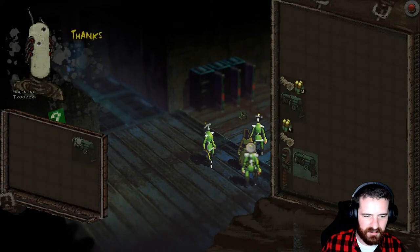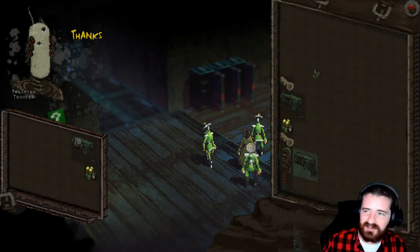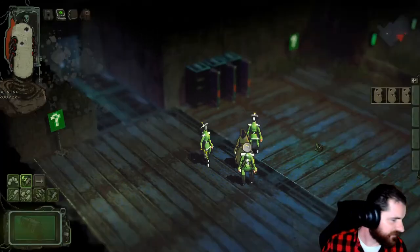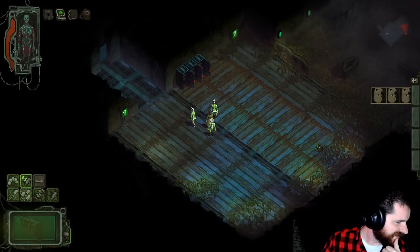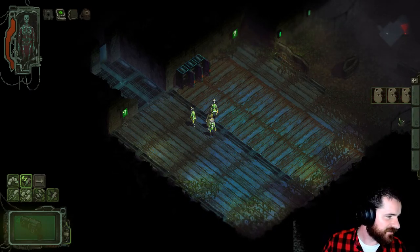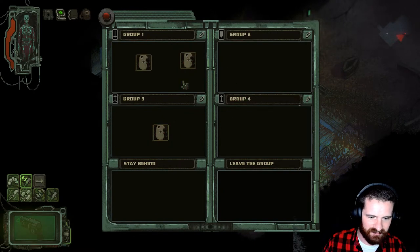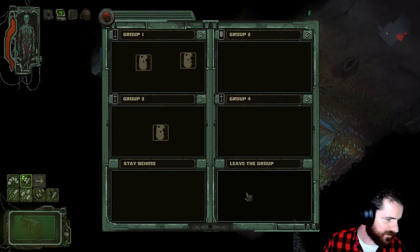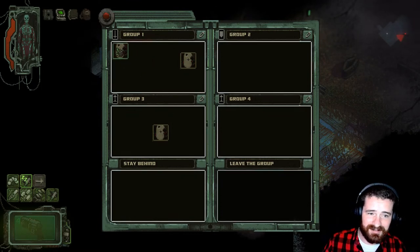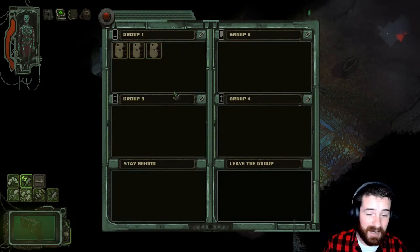Once you've got everybody with a weapon, you can break all of your followers into squads. Over here on the right is where all the squads you have are — you can break everyone into different groups, as well as tell them to stay behind or kick them out. Best I can tell, there doesn't seem to be a hard limit on the amount of people you can have with you. I had like 20 people following me around earlier when I was messing around.